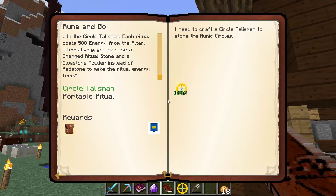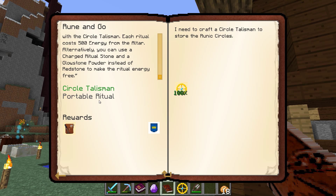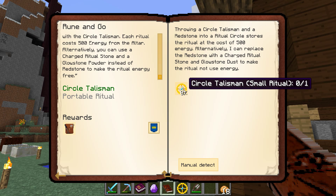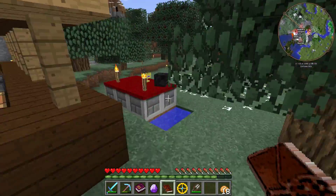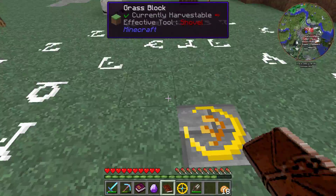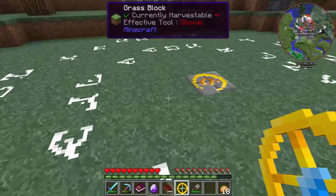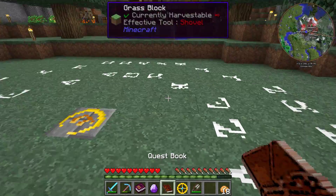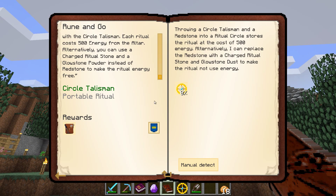We also accomplished a quest just now — Portable Ritual. It needs us to create a circle talisman — small specifically. The one we created is not what the quest was after; it needs just the small ritual. So we'll re-do it: we don't have to use the attuned stone again, the quest just needs the small circle talisman. We need to rebind with the proper thing. It normally requires 500 energy, but using redstone instead just does the outer circle and costs 500 energy to lay down again.